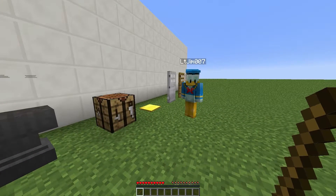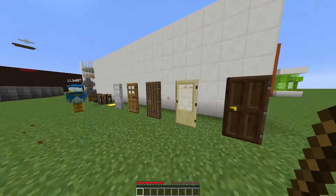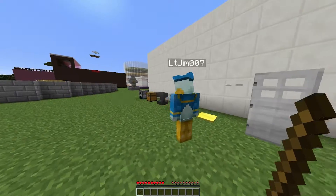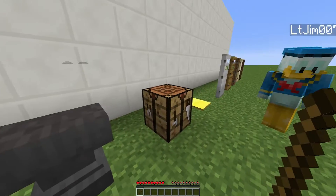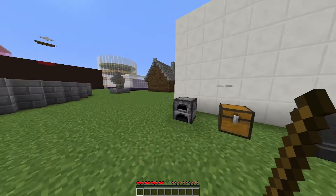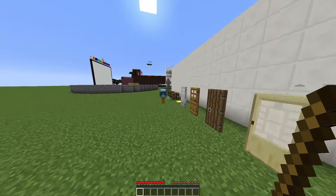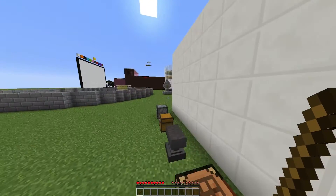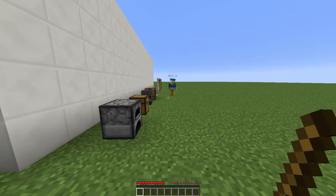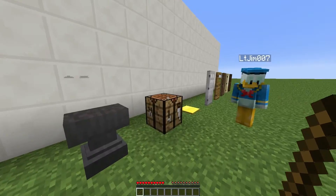Hey guys, welcome to another plugin tutorial. Today it's on Sticky Locks. This is a fantastic plugin that allows you to lock a variety of items such as doors, chests, furnaces, anvils, that sort of thing. Before we get into the video, I am teaming up with Server Miner and producing some plugin videos for them once a week. I'll leave a link down below, so if you want to see more plugin videos check them out. Without further ado, let's get into this plugin.